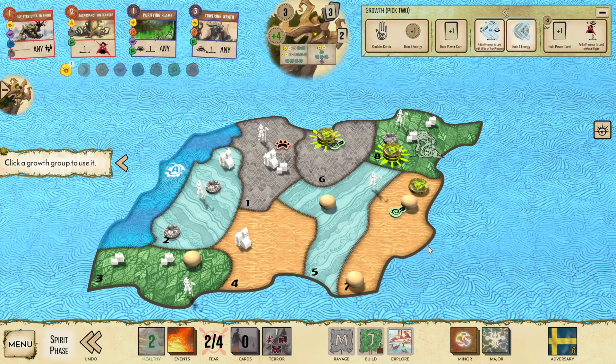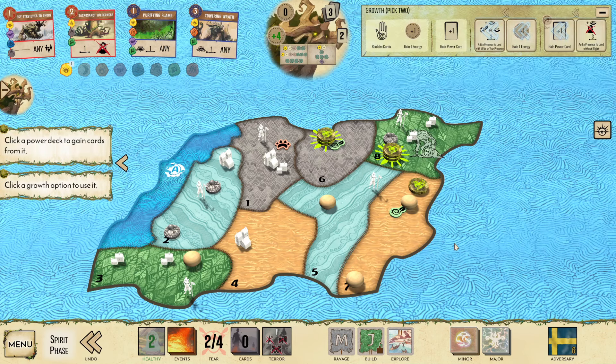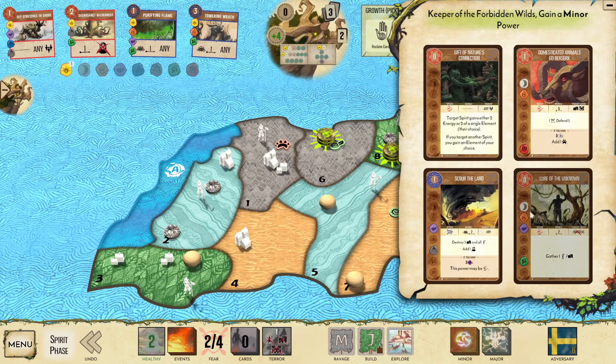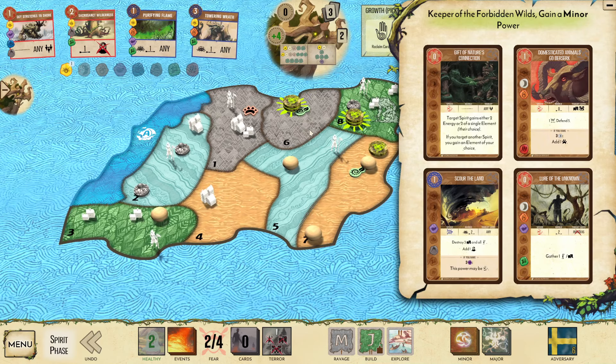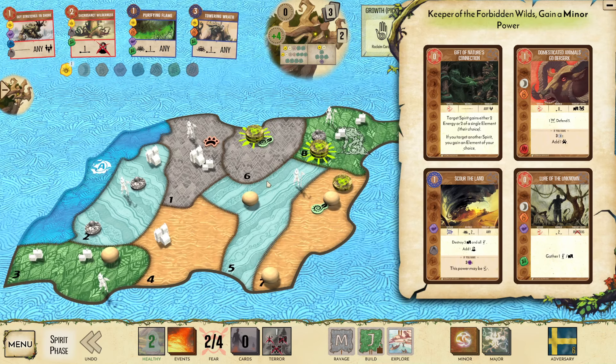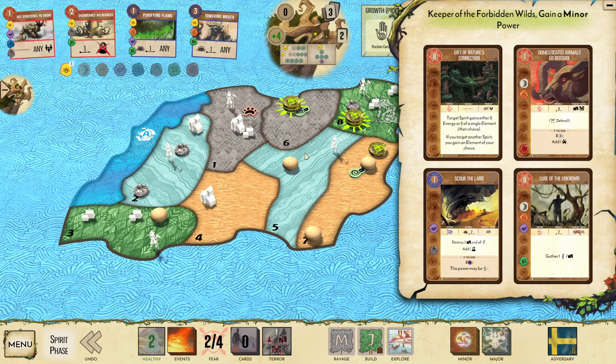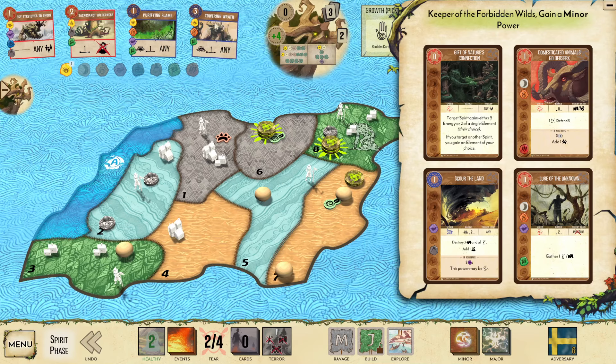Presence from Bottom Track. We're going to double-grow again. This time we're going to get the Miner first. Lord of the Unknown is great. Nature's Connection is great — now we're cooking. What I'm thinking here: I think I've got to go Towering Wrath plus Sky Stretch, which means I want to be playing a zero-cost card.